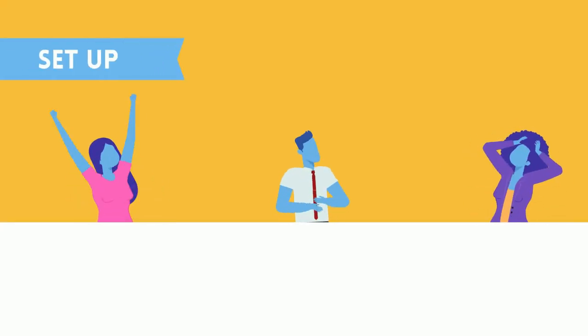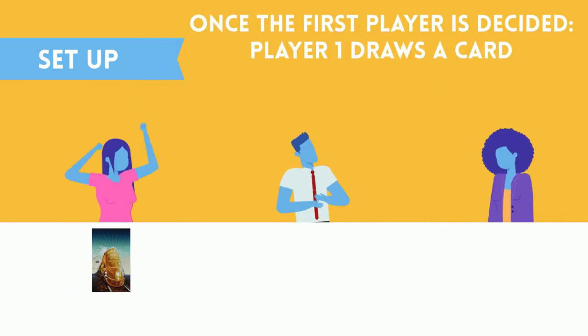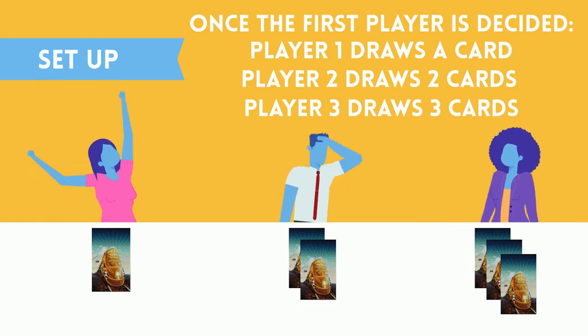The instructions say that the youngest player goes first, followed clockwise around the table. Once the first player has been established, that player will draw one card, the second player will draw two cards, the third three, and the fourth player four cards.